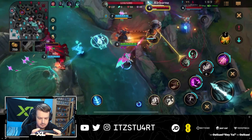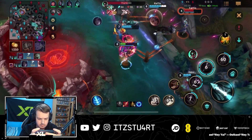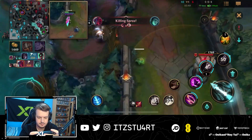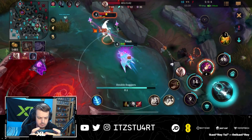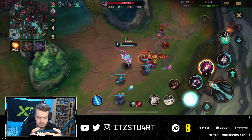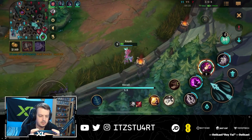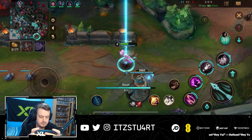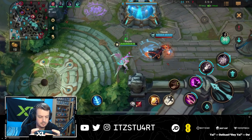Nice. Good job, good job — really good job from my team. That's not good though. I'm risking it but I'm pushing out this lane. He can't kill me — even if they tower dive me, I've got Barrier as well, so I don't think they can kill me there. Not bad — got both our components for Navori Quick Blades. We'll go for that as our second item.